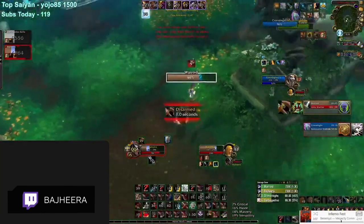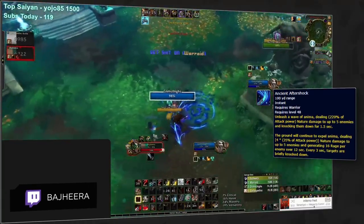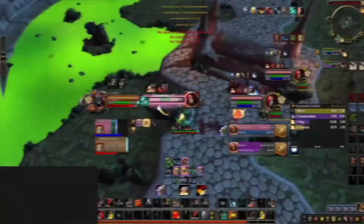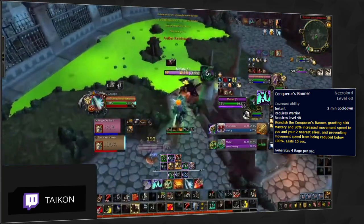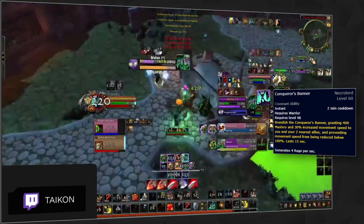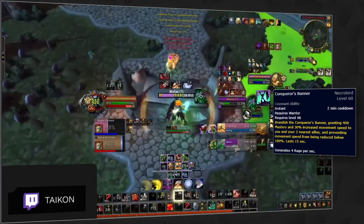Aftershock can deal a serious amount of extra pressure, which could be excellent in compositions like Turbo Cleave. Necrolord has become a very powerful option after Conqueror's Banner rework, making it a great choice mainly when playing 3v3 with partners that can benefit a ton from it, such as Ret Paladins, Enhancement Shamans, and even Shadow Priests, as it increases your burst pressure during offensive setups and allows you and your partners to move freely. Being Necrolord will also bolster your self healing a bit, having Fleshcraft and other soulbinds which can make you survive a bit better.